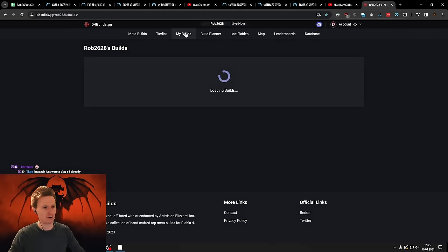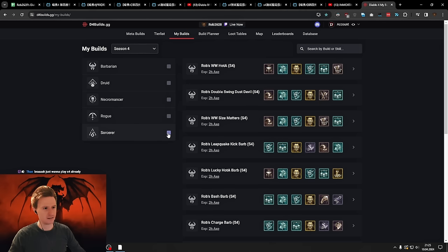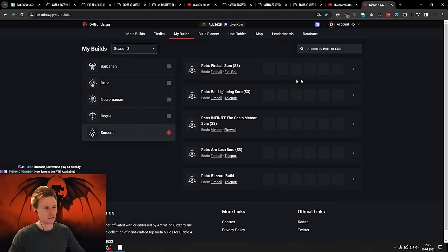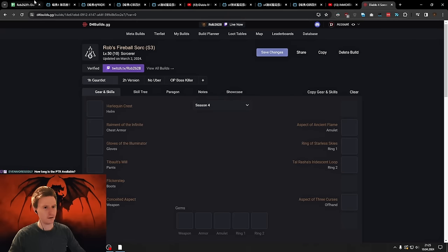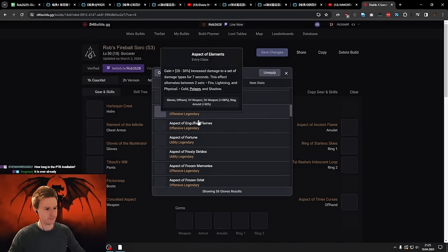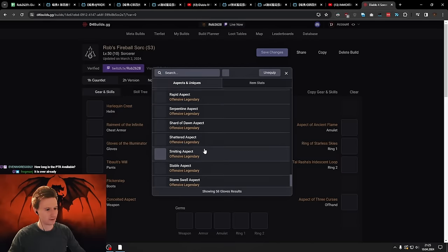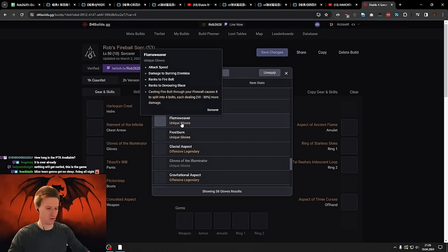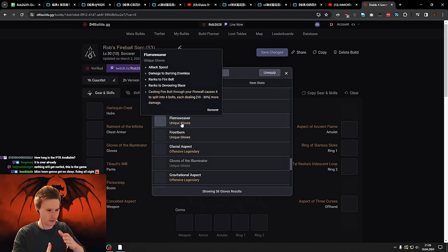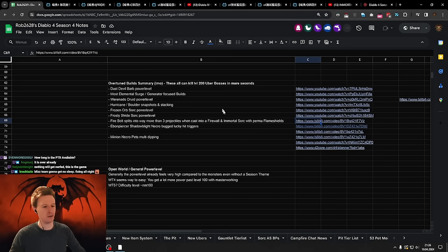Let me open a Sorc planner to show this to you. I think it's gloves that are doing this — it's a new unique they added for Sorcerer, the Flame Weaver Gloves. 'Casting Fireball through your Firewall causes it to split into four balls, dealing damage.' So apparently if you stack Firewalls a certain way or shoot at them at a certain angle, it splits into way more than four balls, doing this insane amount of damage.